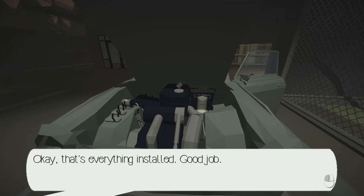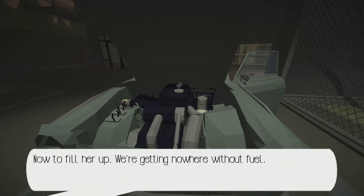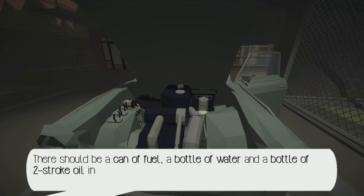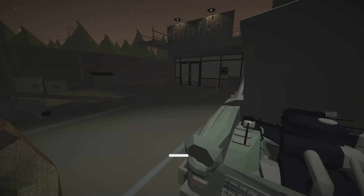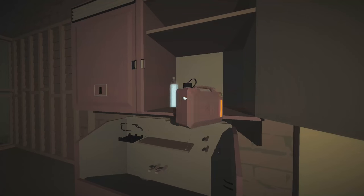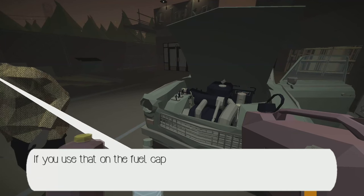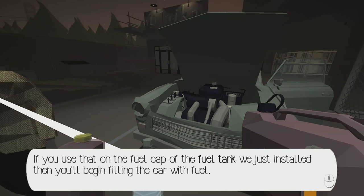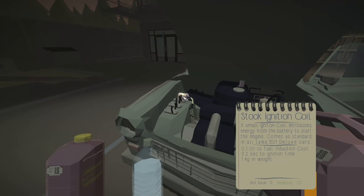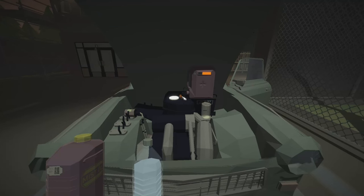That's everything installed — good job. I'm very sorry if I'm mispronouncing the name of this vehicle — please let me know in the comments below. We still need to fill the car with petrol, oil, and water. Now to fill her up — we're getting nowhere without fuel. There should be a can of fuel, a bottle of water, and a bottle of two-stroke oil in the garage. Go collect them and I'll walk you through refueling. I'll take all three because I can do that — I got three arms. That's a can of fuel — use that fuel cap to begin fueling the car.